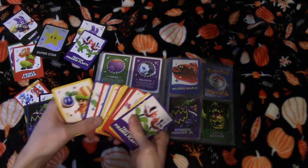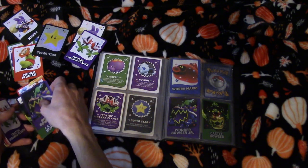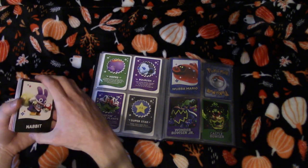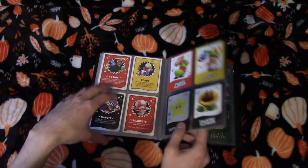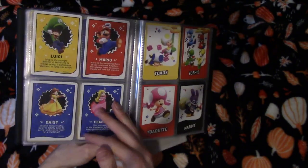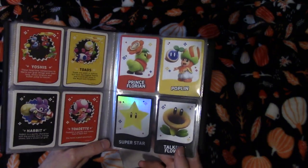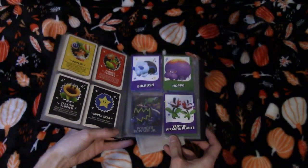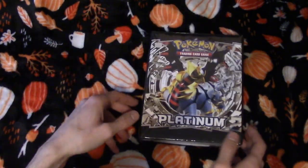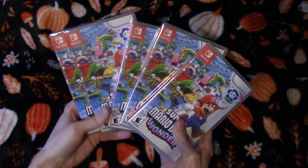We're missing the Trotting Goombas from the shiny set — a little unfortunate. We roll with the punches. Let's recap: we've got Mario, Luigi, Peach, Daisy — Toads, Yoshis, Toadette, Nabbit — Prince Florian, Poplin, Superstar, Talking Flower. This is where our failures begin — missed Mario elephant and the missed shiny. But that was a journey and an experience we'll have forever. Now I'm stuck with five copies of Super Mario Bros Wonder.